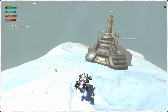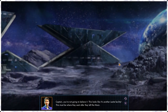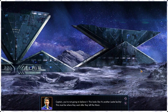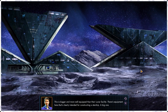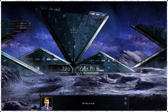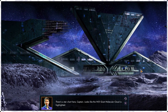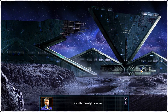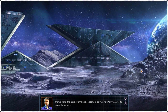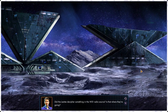All of that murder was justified because it was self-defense. Looks like it's another Lexite facility — this must be where they went after they left the moon. It's bigger and more well-equipped than their lunar facility. That's clearly intended for constructing a starship. There's a star chart here, Captain — looks like the W51 giant molecular cloud is highlighted. The radio antenna outside seems to be tracking W51 whenever it's above the horizon.